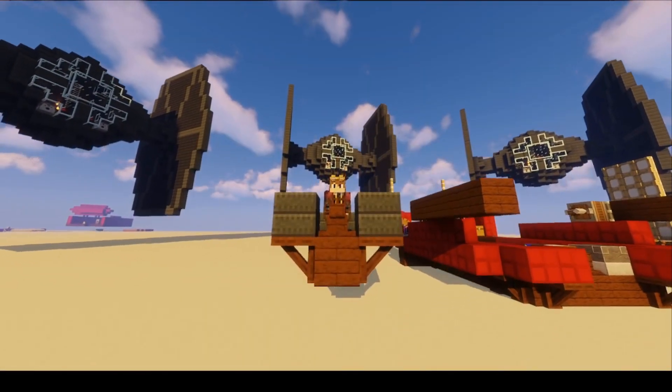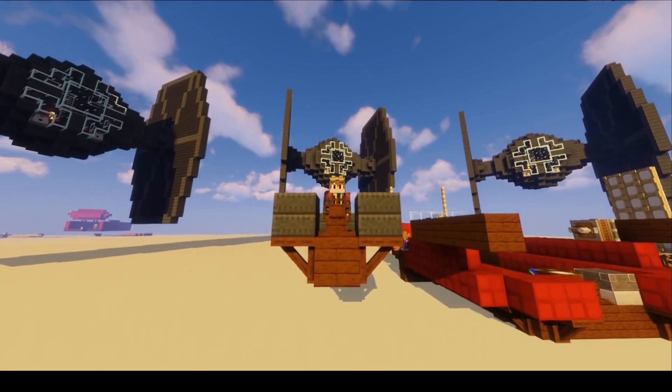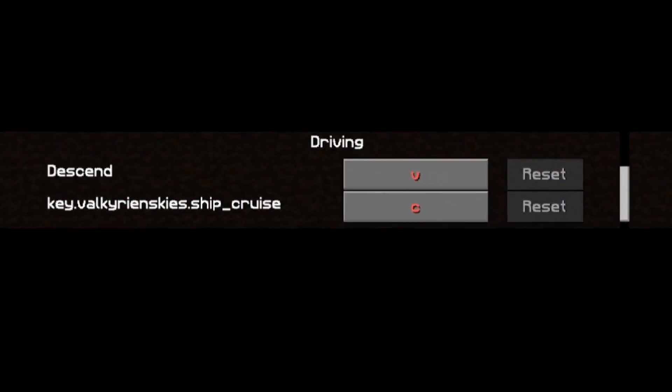The first thing I'd like to correct is that you can actually go downwards by pressing the V button, and not just by breaking balloons. By the way, you can also toggle cruise control by pressing C.